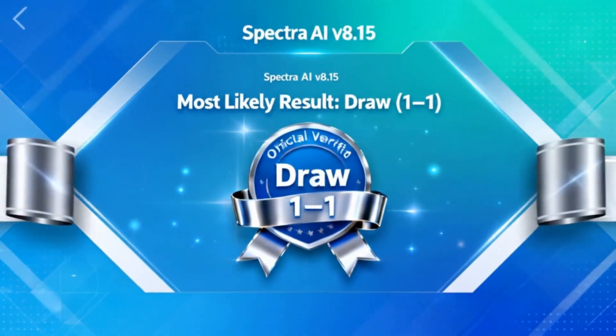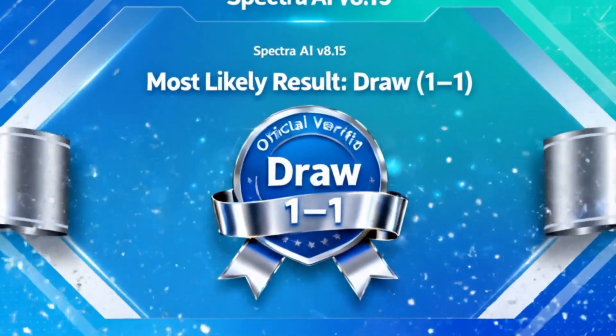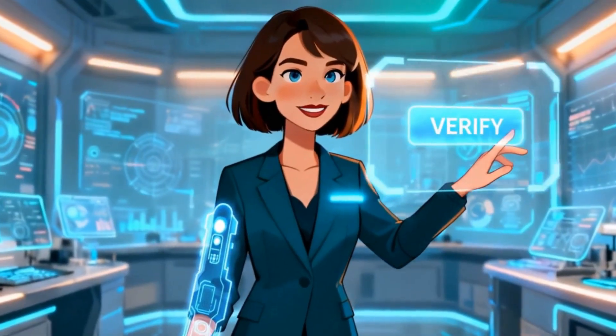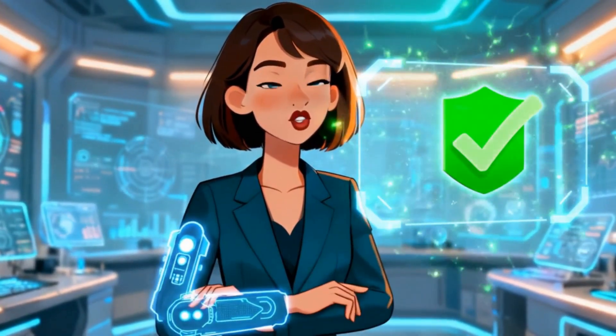So the official Spectra AI version 8.15 prediction — most likely result: Draw, 1-1. Edge outcome: Crystal Palace, 1-2. This is our first official prediction with the upgraded engine, and version 8.15 already looks sharp.